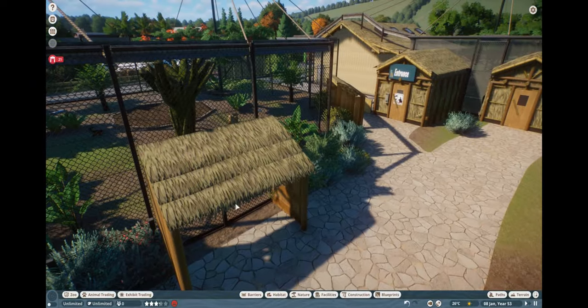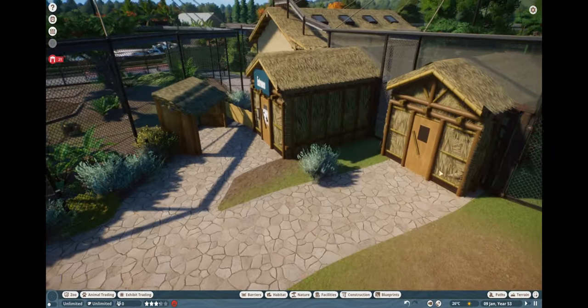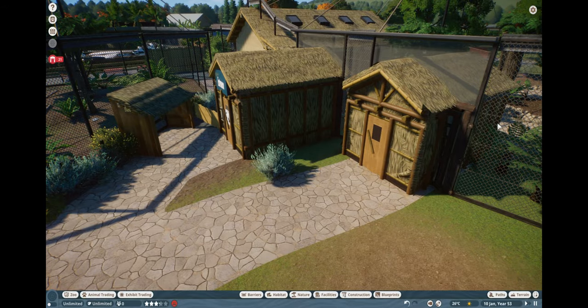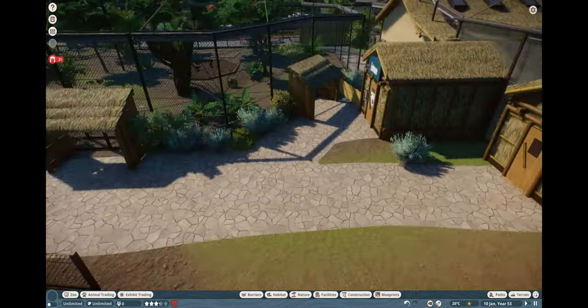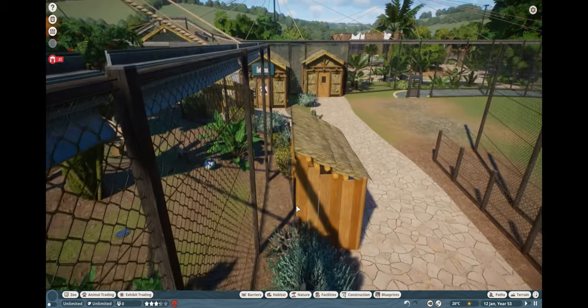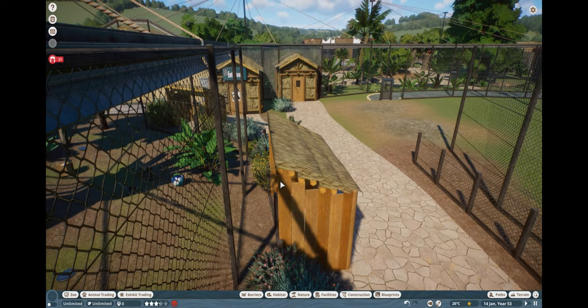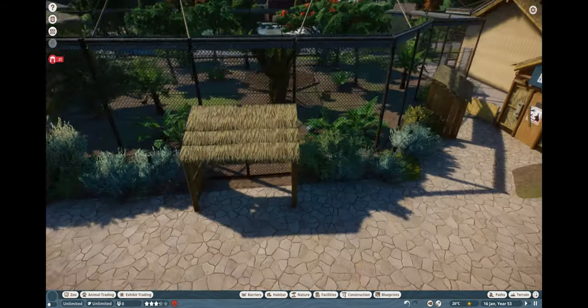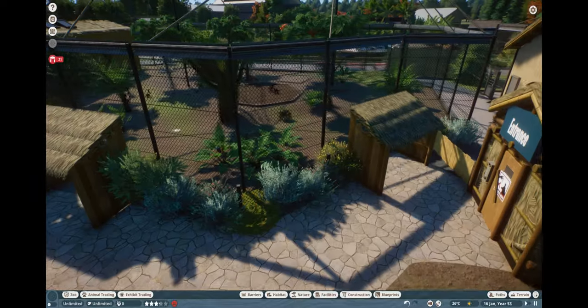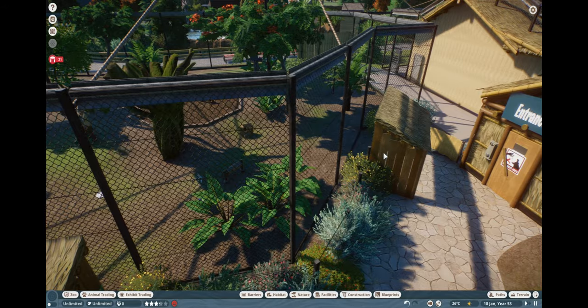These little huts are a pain, simply because of the same glitch. If I place this hut any closer to the fence — and I'm talking a pixel or two closer — the animals will be able to climb through the fence onto this building. This is literally the closest I could build it to the fence. It's slightly broken, and the same with this one — I built them both right up against the fence and had to move them back.